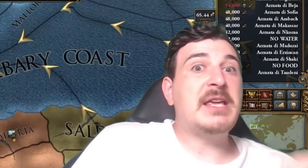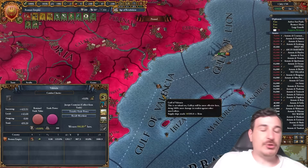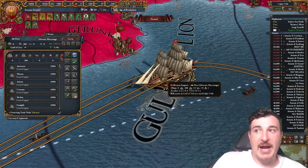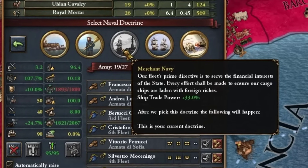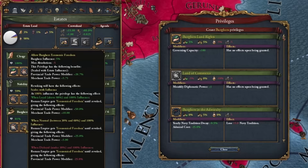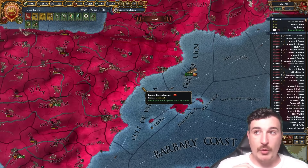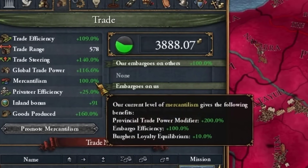Trade value is essentially the amount or percentage of a trade node that you have. The easiest way to get more trade power is to assign trade ships — if you have an Admiral with high maneuver in that fleet, it gets a bonus to trade power. Different naval doctrines also increase ship trade power. You can also get merchant trade power and provincial trade power from certain privileges, and owning more provinces within a node gives more trade power.